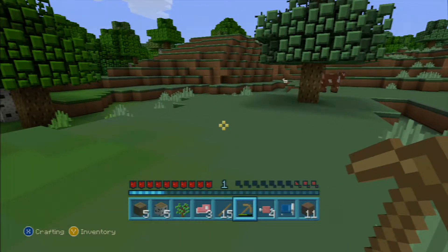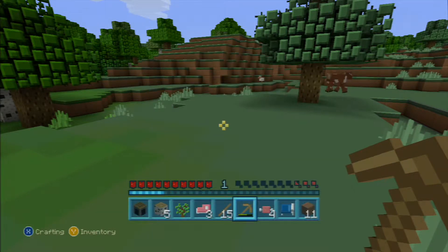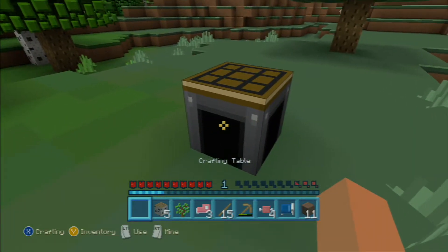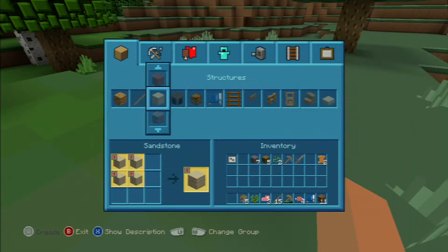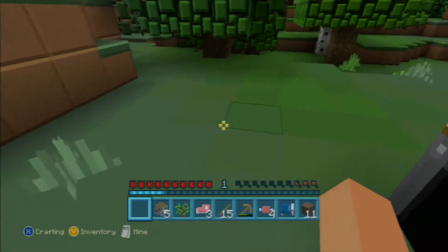So first of all, where on earth is my crafting table? There you are, hello crafting table. Let's put you on the ground and use you to make myself a nice little... what am I looking for again? Crafting table, furnace — I'm one short. I need a cobblestone.